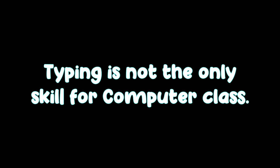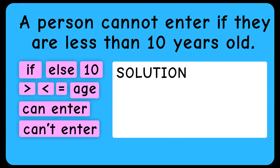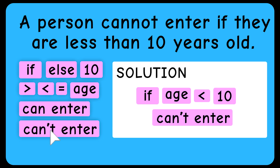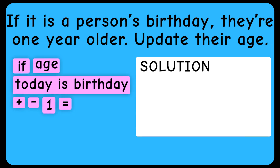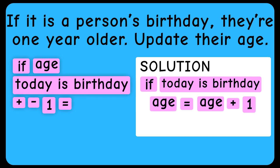But typing is not the only skill for computer class. I propose another design that focuses on logic and computer science concepts. Here's one idea: a person cannot enter if they are less than 10 years old. This translates to: if age is less than 10, can't enter. Here's another one: if it is the person's birthday, they're one year older — update their age. This is: if today is birthday, age is age plus one.